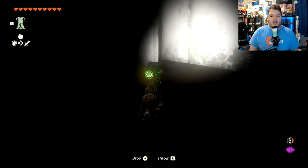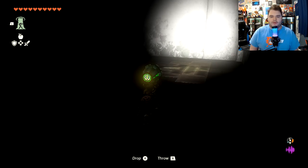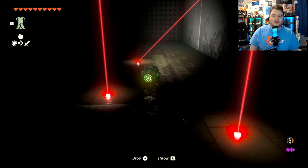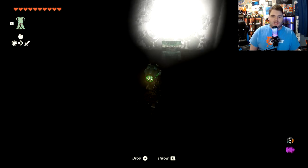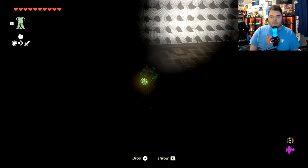So we're going to hug to the left mainly, and we'll show you all the different chest locations. You can also use this Zonai device as well to light your way. There's one chest here which has an opal right about there, and then there's a dead end over here.